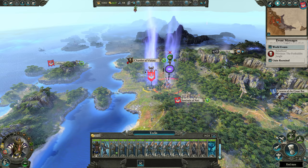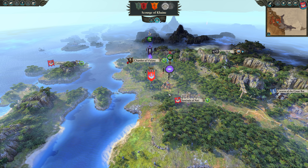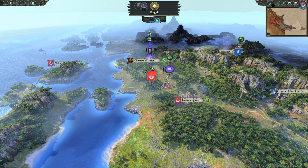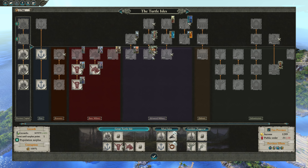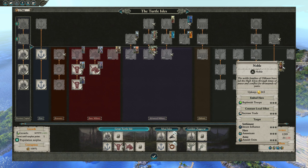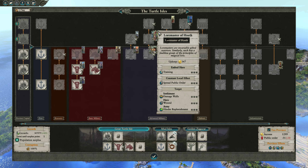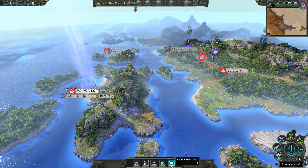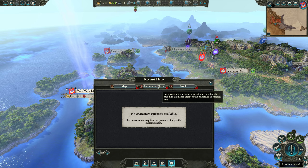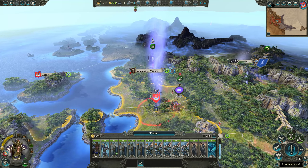It takes 60 influence to recruit the best lords and about 40 influence to get a good agent, which we need, but we don't have the right buildings yet. If you want a Mage you have to build the Archive; if you want a Noble we need the Elven Gardens; for a Loremaster of Hoeth we need the Grand Repository. Lore Masters are invariably gifted warriors, so they're probably a mix of magic and melee — magic would be my guess.